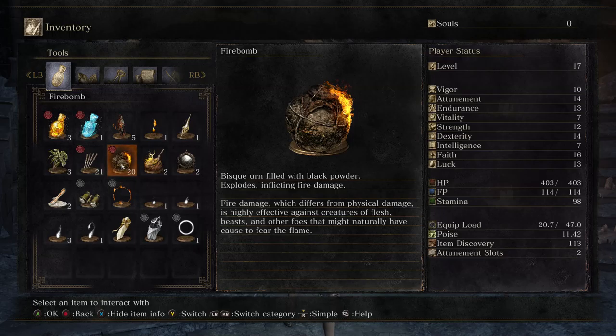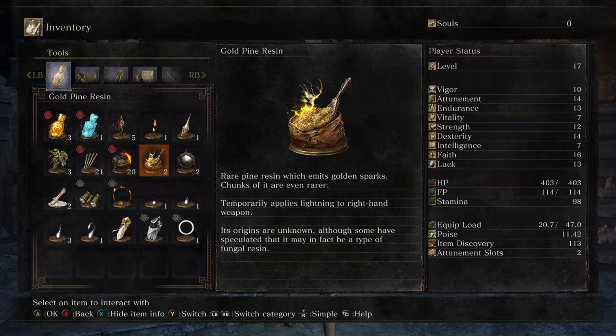Firebombs — I think I've read through these already. 'Highly effective against creatures of flesh, beasts, and other foes that might naturally have cause to fear the flame.' And I realize those goo zombies are probably really vulnerable to firebombs, and I've had them in my item usage area for the longest time, and I didn't use them in either fight. I feel kind of silly about that.